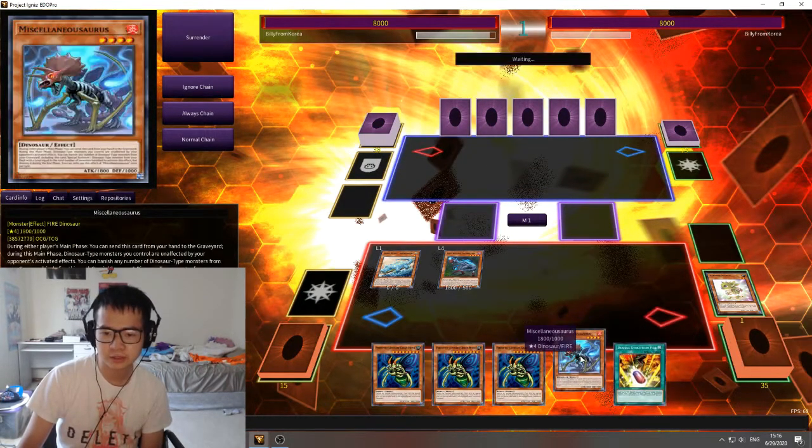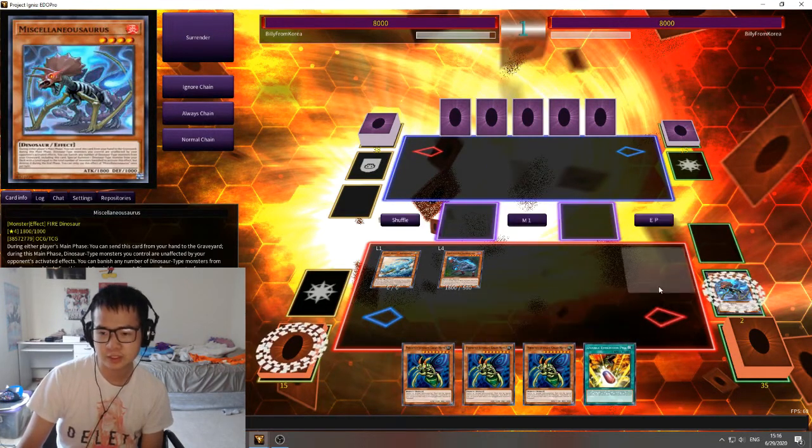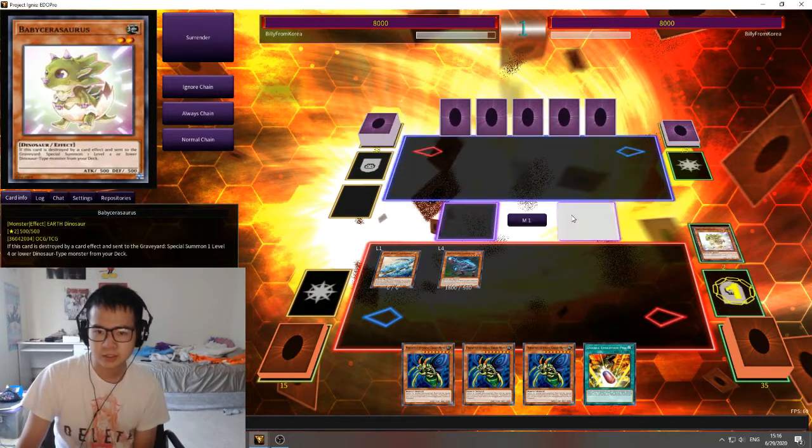Now you can go ahead and activate Miscellaneous Source. That'll protect your dinosaurs for the rest of the turn, so you can't get negated. And then secondly, you can activate this to banish exactly two dinosaurs, since you have the Baby Sarasaurus from earlier. That'll let you summon another Baby Sarasaurus from your deck.